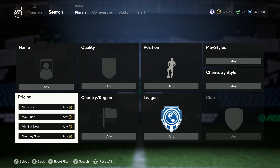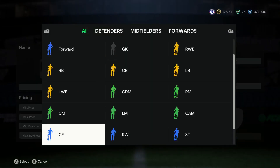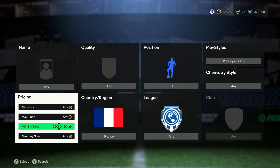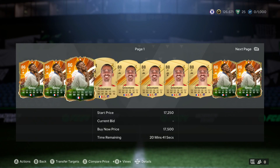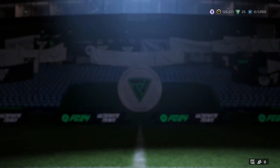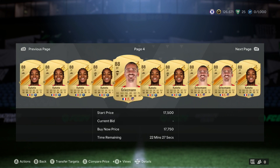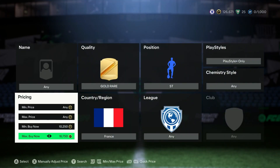This last filter is going to be a bit more expensive. We're going to go to French Striker with Playstyle Plus, and this time we are going to use a min buy now of 10,250 — that's to filter out a player called Wahi. If that special card is a little too cheap, type in Gold Rare to get rid of him. The two 88s that pop up are Griezmann and Katoto. Right now they're going for about 17,000 coins.